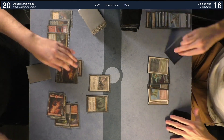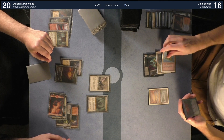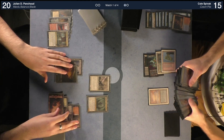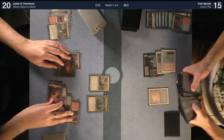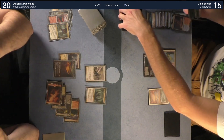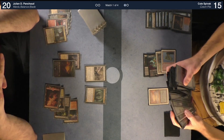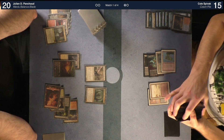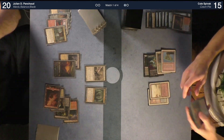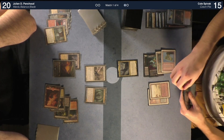Untap, draw — sculler trigger, sounds good. Fetch — I need to figure out what mana I need. I'm going to go to 15 and fetch for a red land. It's going to be a Badlands. Then I'm going to play Cas. I'd like to cast Chain Lightning for two mana targeting Thalia. Then I'll pass the turn.